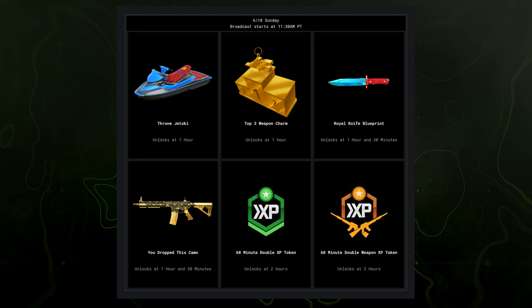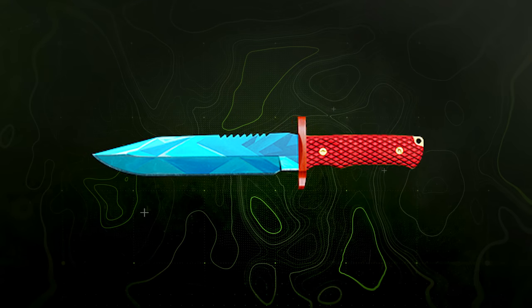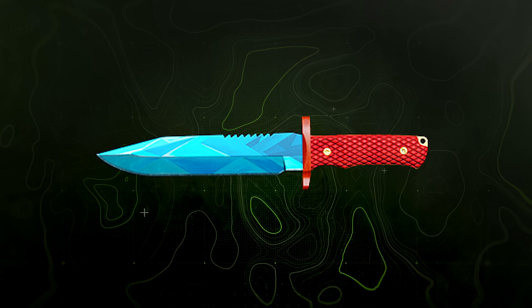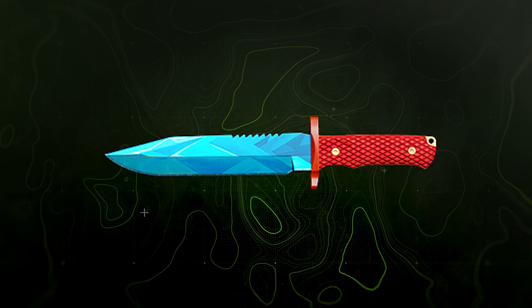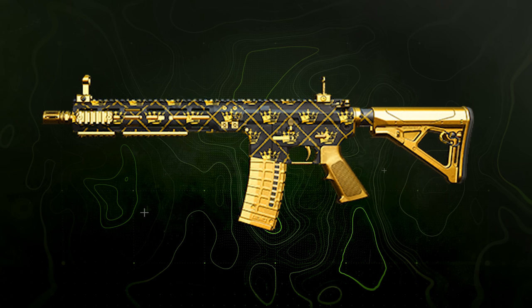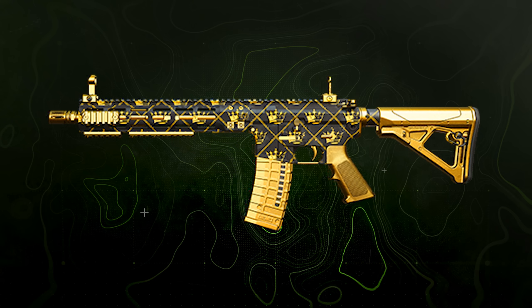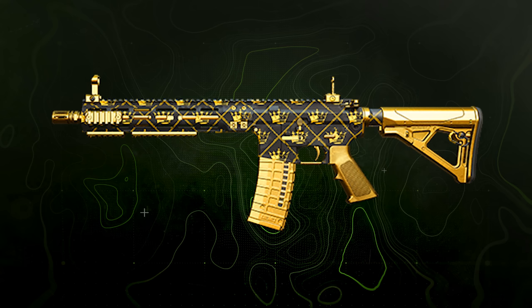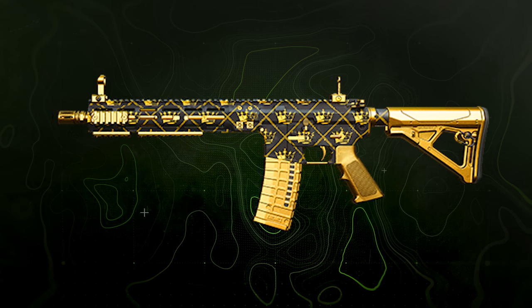On Sunday, at one hour watched you'll unlock the Thrown Jet Ski skin and the Top Three weapon charm. At an hour and a half, you get the Royal Knife blueprint — surprisingly clean looking. But that's not all: you'll also get the 'You Drop This' universal weapon camo, so not just a blueprint but a camo you can use on every single weapon — all for just watching an hour and a half of the COD Champs finals.